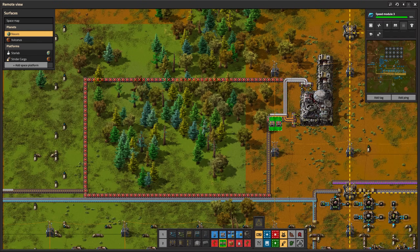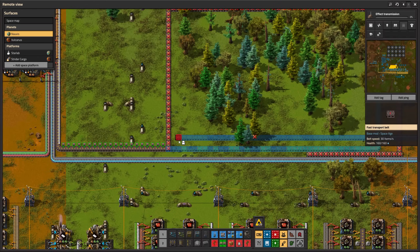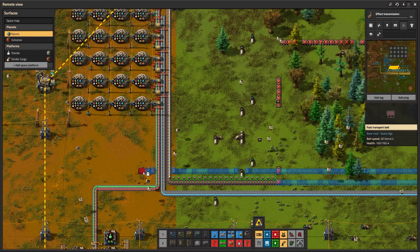Houston, we've had a problem. I'm now producing 7 science packs but my lab configuration only supports 6. I think I will temporarily only supply the bottom row of my labs with purple science.